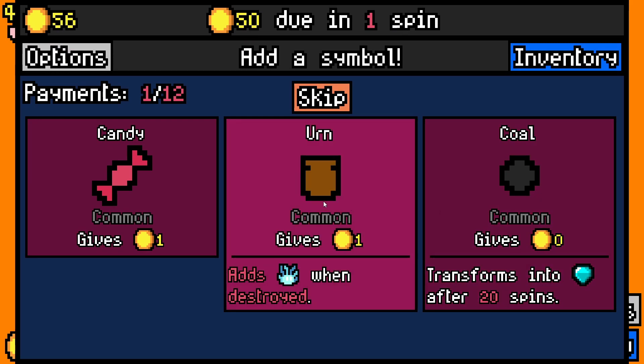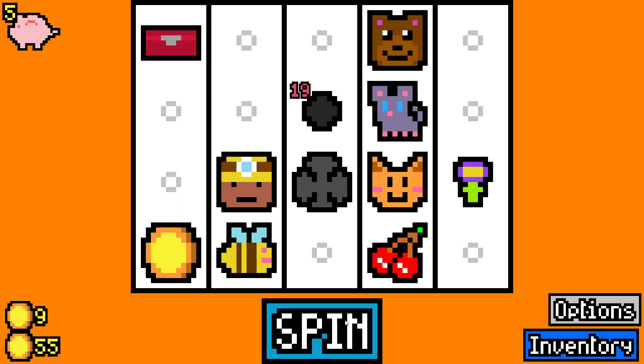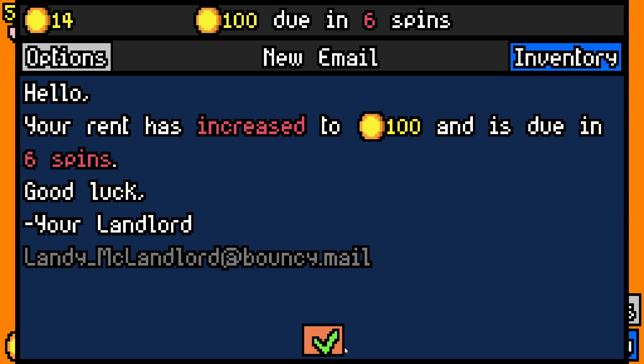We had no way of destroying iron last time and had 2 stuck on the board. Coal transforms into a diamond after 20 spins — it's quite early but let's take it. We pay rent, we've got 14 left, and we now owe 100 in 6 spins. We need to start rolling here.